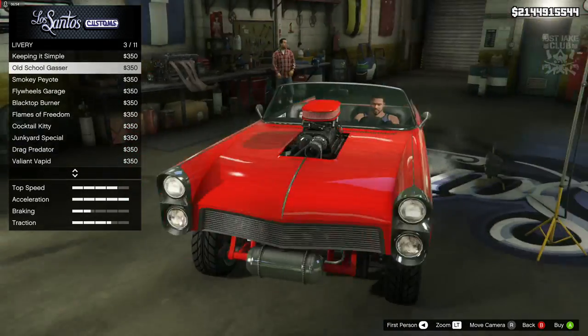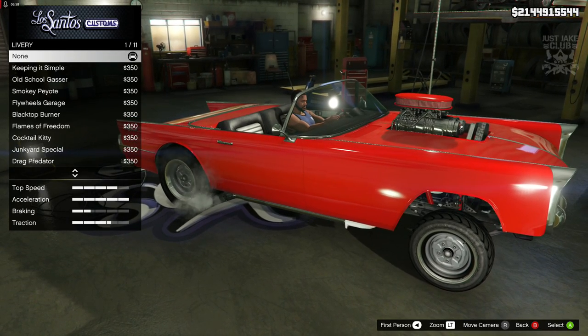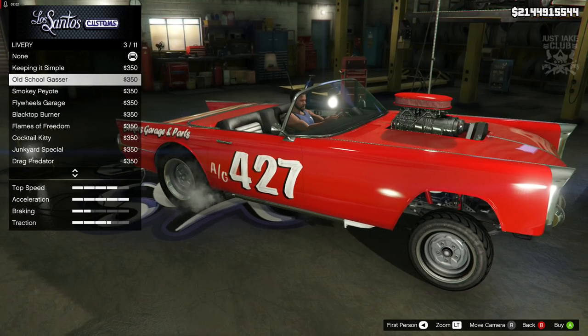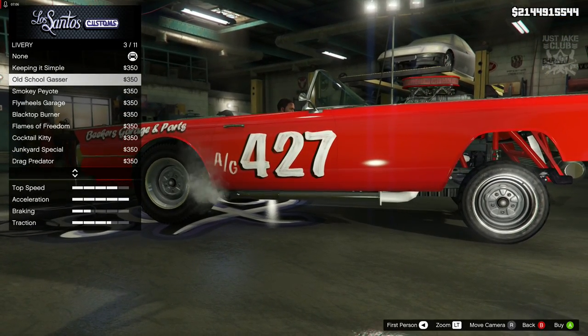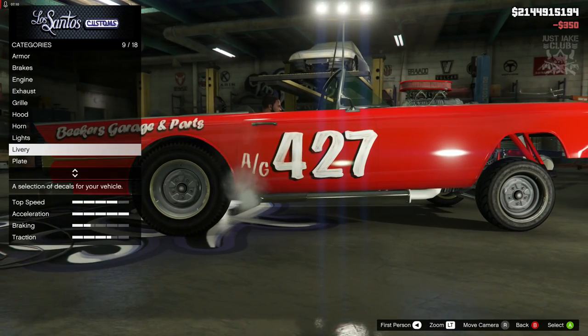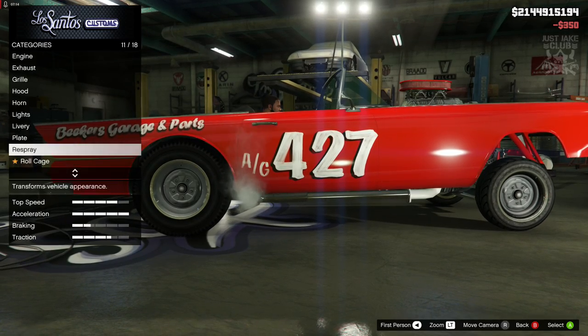I actually really like the old school gasser livery - it looks really smart. It's quite unique and I don't think we've had anything like it on a livery before in the game, where it looks like it's been hand-painted with a brush. I'm going to go with that one because I think it looks awesome, then we're going to skip the plate respray.